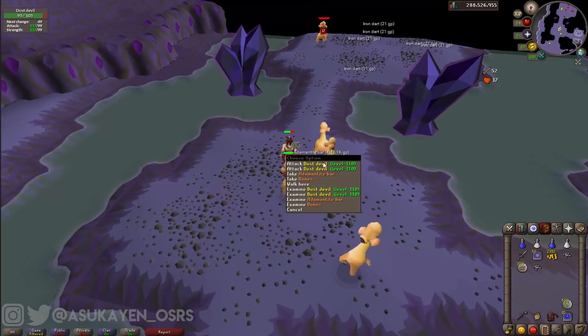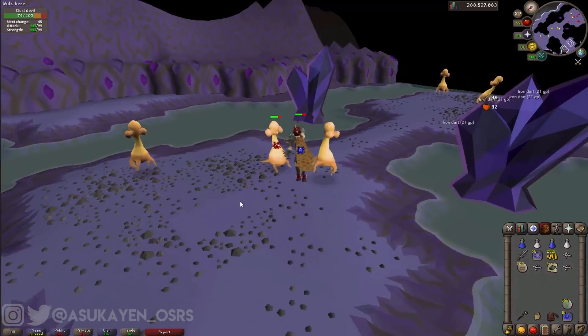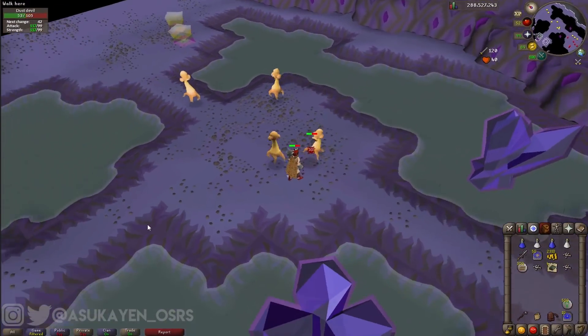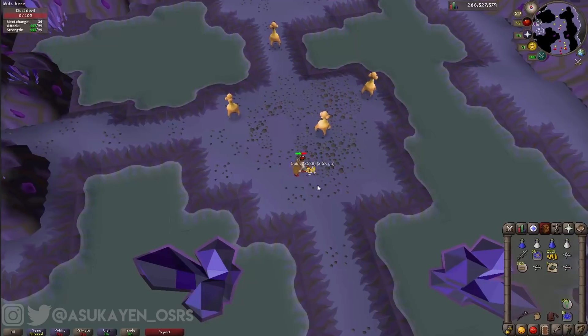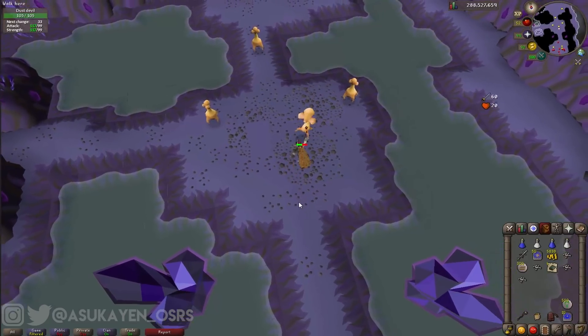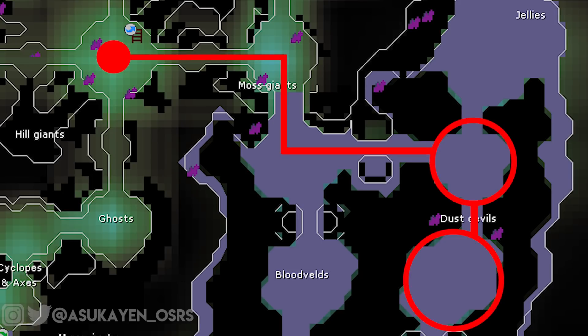The Dust Devils were introduced to RuneScape on April 18th of 2005 when the Desert Treasure Quest was released. There are two locations in which the Dust Devils can be found. If you have done the Desert Treasure Quest, you will know where this first location is, and even if you haven't, it's way out of the way and most certainly not the best location to be killing these, so I won't be covering it. However, with the introduction of the Catacombs of Kourend, Dust Devils became much easier to get to. Once you make your way to the Monument in Kourend, you will investigate it to enter the Catacombs, then take the Eastern Passageway, head South at the Split, and once again turn to your East at the next available Passageway and you will have arrived.